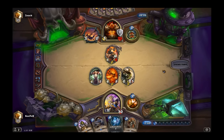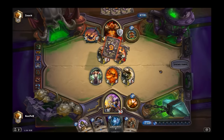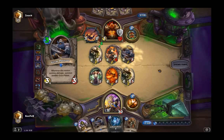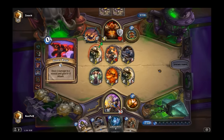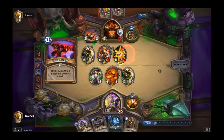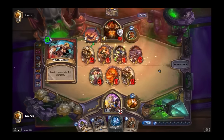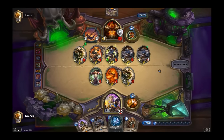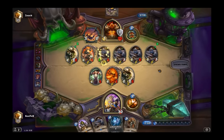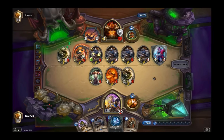This deck is probably more efficient than Miracle Rogue just because it has two versions of one-turn-kill within one deck — the Frothing Berserker combo or the Grim Patron combo. As you can see in the game, when he gets that Grim Patron, it immediately gets charged because of the Warsong Commander. The Dread Corsairs allow you to get a cheap taunt out, which protects your Grim Patrons.